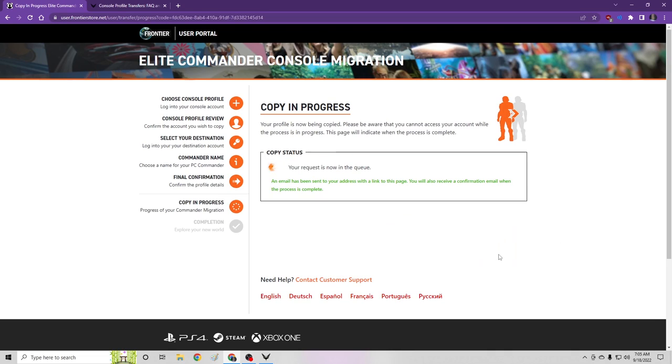Copy in progress. If you want to copy or migrate your Elite Dangerous commander like I've done, there will be a link in the description for you to click and follow. You can create a new account or use your existing PC account, but note that if you're using your existing PC account and want to use your same commander name, you need to clear your save like I just did.